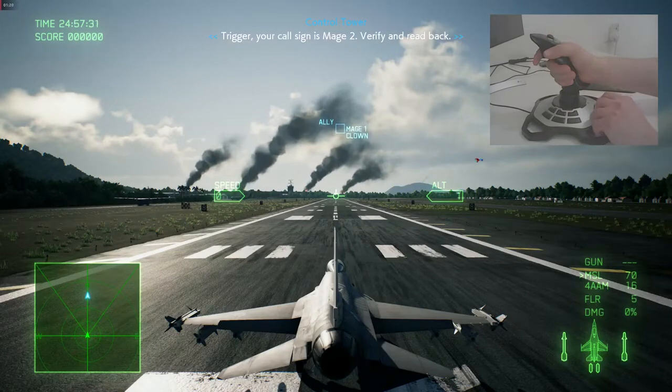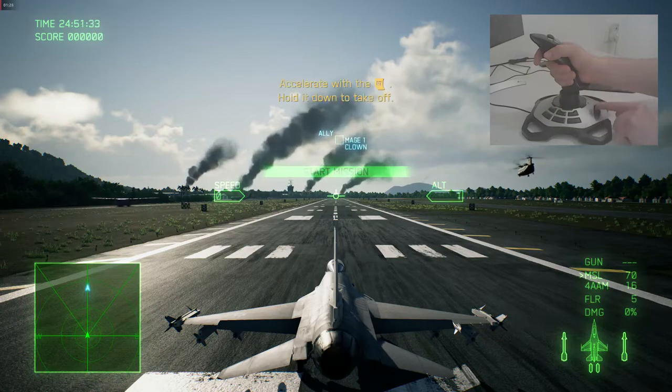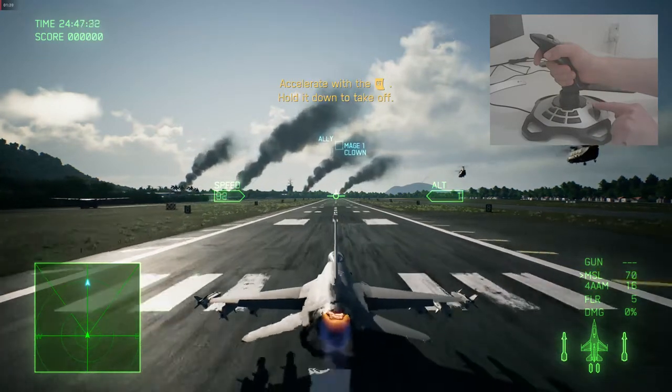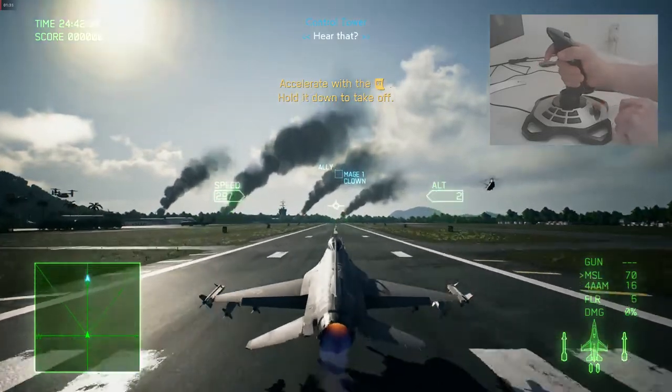Trigger, your call sign is Mage 2. Verify and read back. Mage 2 clear for takeoff. The situation is tight. It's a hell of a welcoming party. We have faith in you. Good luck. Control, do me a favor and get that bird in the air ASAP. Good luck.